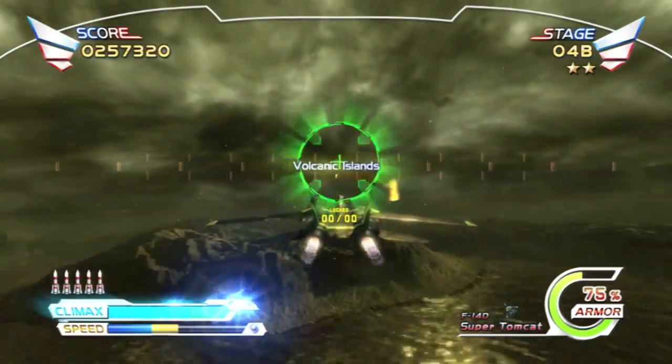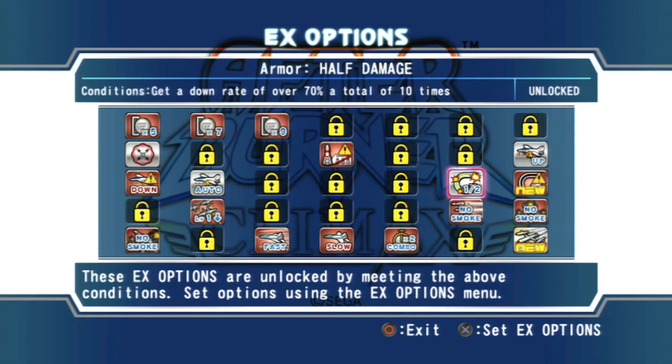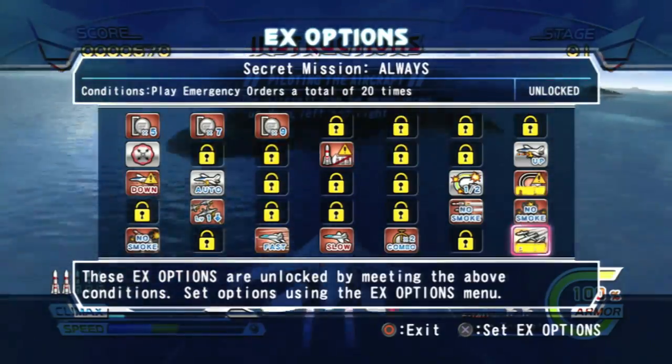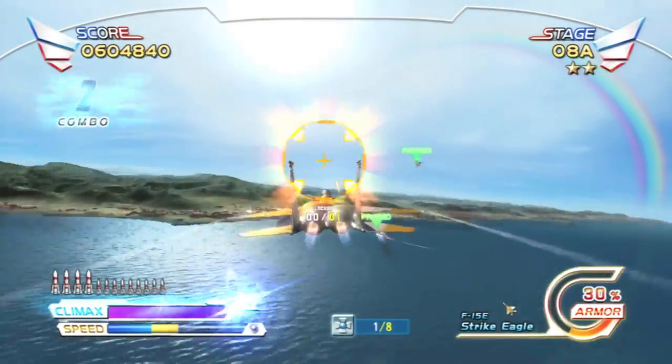But the game gives great replay value in other forms too. There are EX options. These unlock extra missiles, easier lock-ons, no smoke trails, or they can be used to make the game harder. These are unlocked by completing certain objectives. And there is a score attack mode, having you focus just on points.